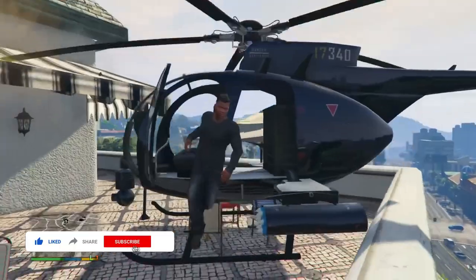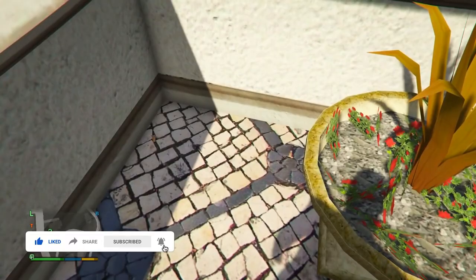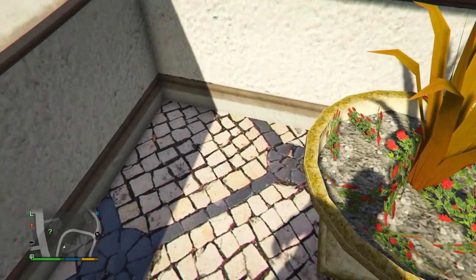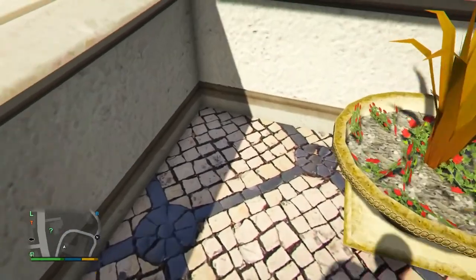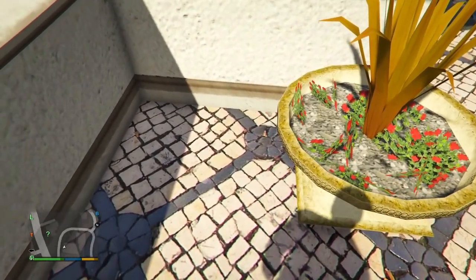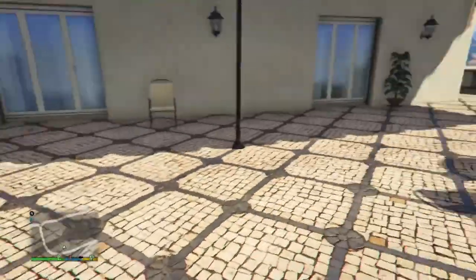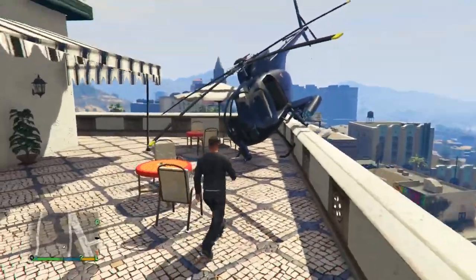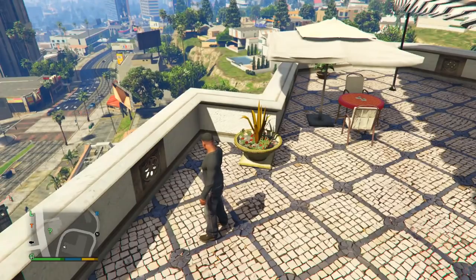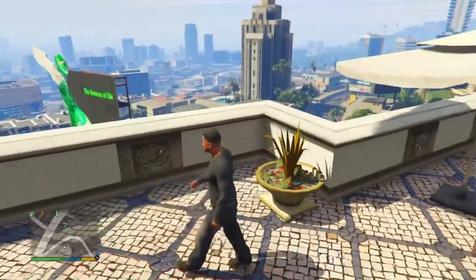Try to safely land near the peyote plant — it's a little tough. Note: if you've already eaten this peyote plant before, it won't appear again. If it's your first time here it will spawn right there. Here is the exact location on the map — get a helicopter, fly to this outside area, and it will give you a right D-pad option to eat it.